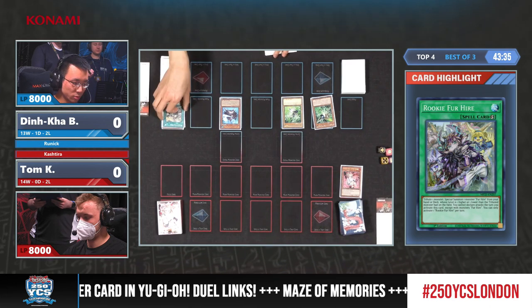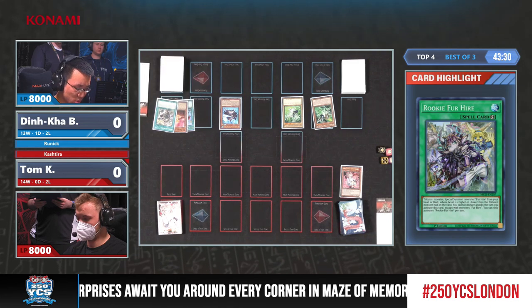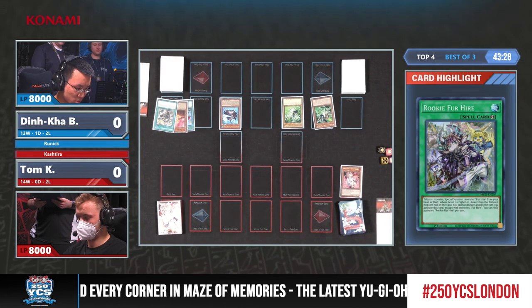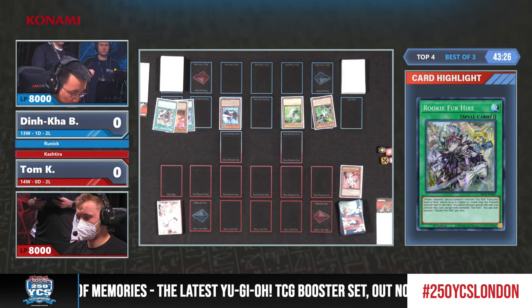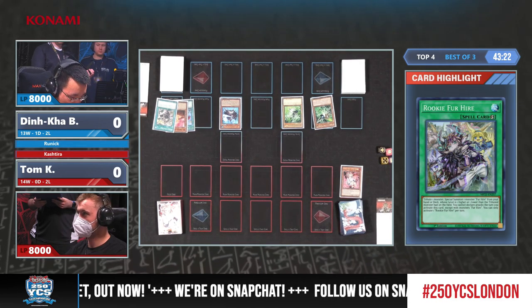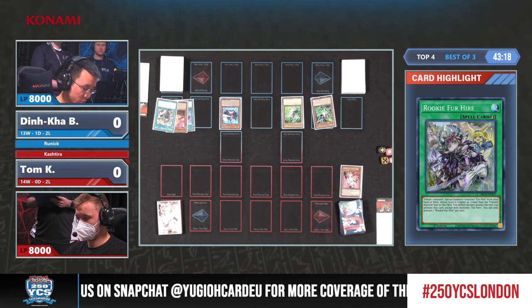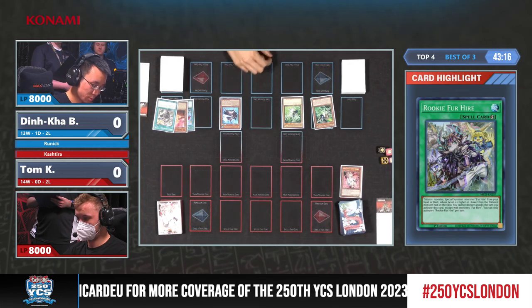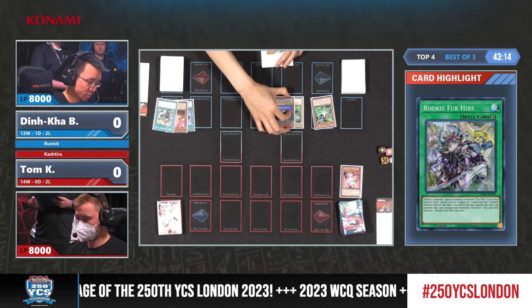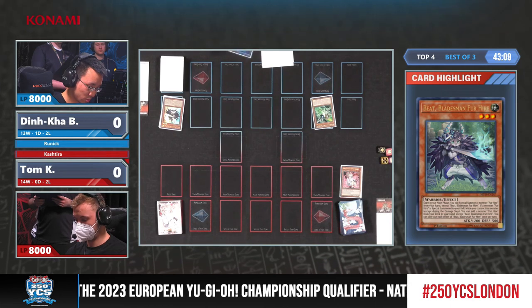If you resolve Gamma on your own turn and you just have the Driver and the Gamma on the field, then it is going to be hard for your opponent to come back. We have also seen Omega being summoned in this tournament already. There is no Omega in the extra deck of Dinkabui. His deck is a Link deck, so you can very easily use that. We also got Beat onto the field. Does he have access to his Runic engine? Because honestly, that is quite a crucial part of that deck.